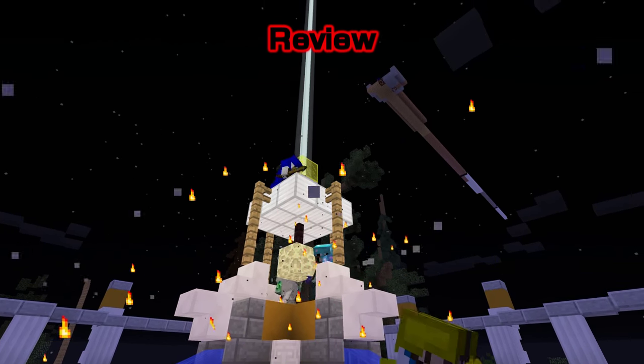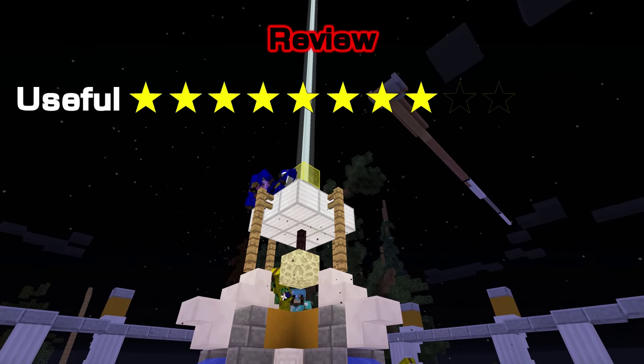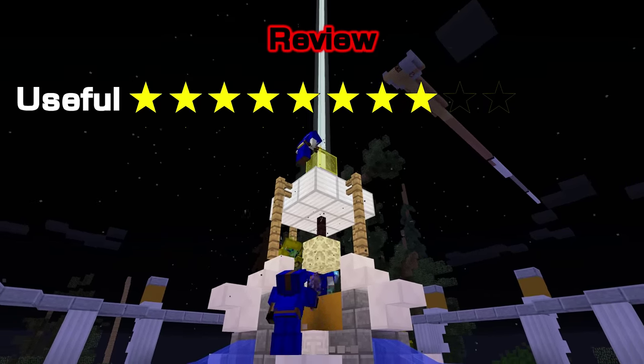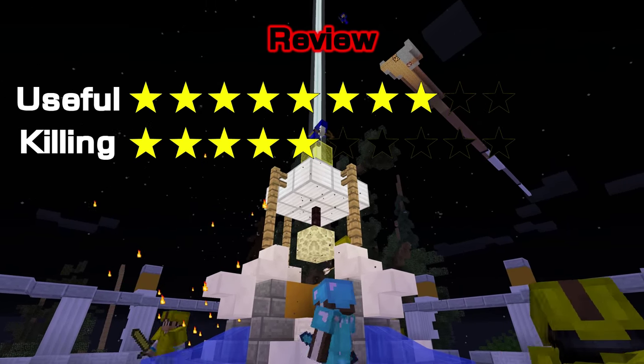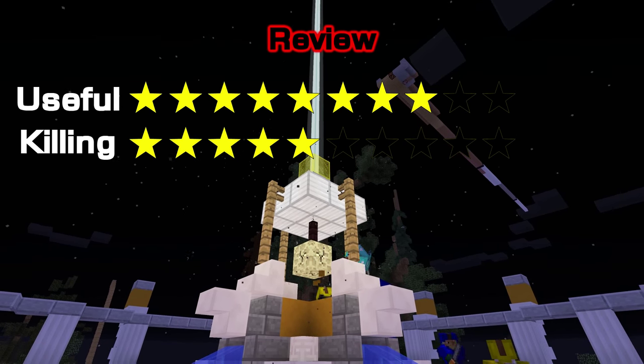Now for the rating of the Transporter. For usefulness I'll give it an 8 out of 10 — the ability to teleport yourself and teammates across the entire map is really useful and the things you can do with it are incredibly handy. For killing I'll give it a 5 out of 10. The Transporter itself doesn't have any killing advantage, but you can use the portals to kill other players by warping through and jumping out on enemies that don't expect it.